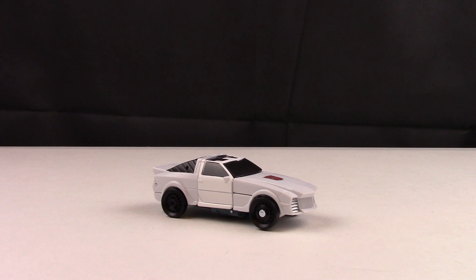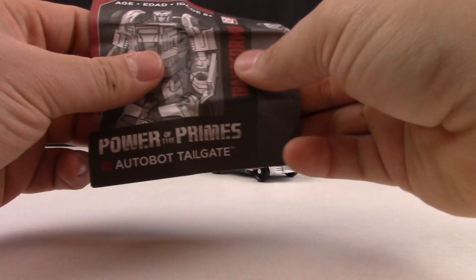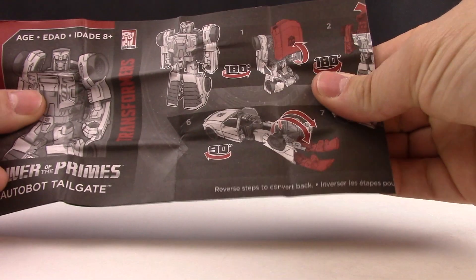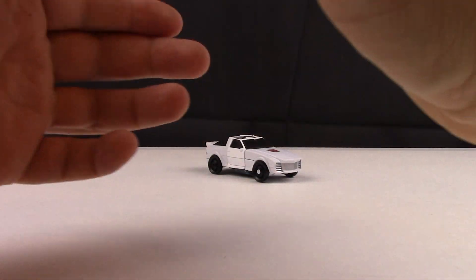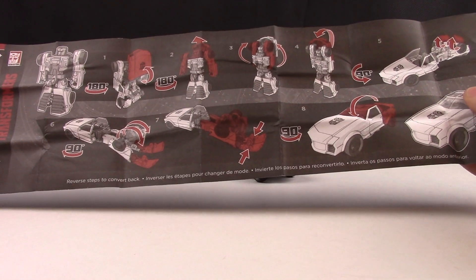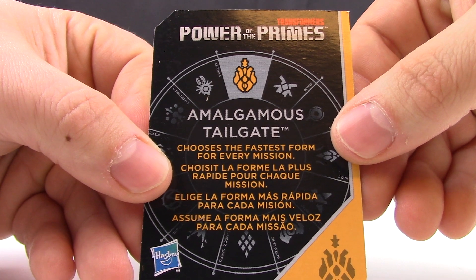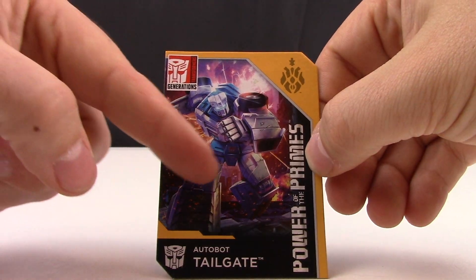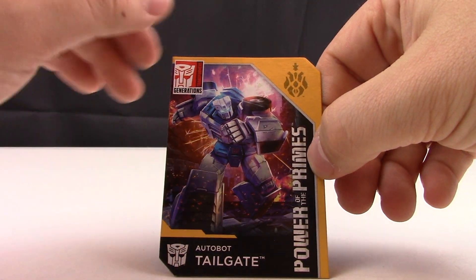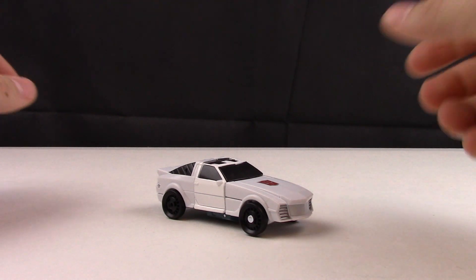Here we have Autobot Tailgate in his vehicle mode. Before we get into his transformation, let's take a quick look at what came in the package. We have the instructions on how to transform Tailgate into his robot mode and back into vehicle mode. We also include the collector's card for Tailgate — 'The Amalgamous Tailgate chooses the fastest form for every mission.' I do like this artwork; it really emphasizes the look and feel that Tailgate has.